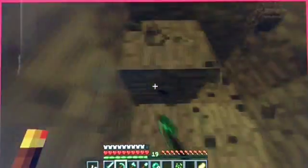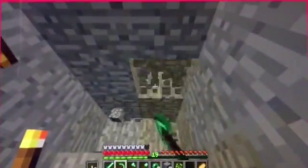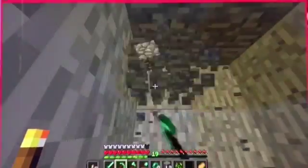Now I can just easily mine and place torches like a pro. This is going to be awesome mining. Time to place down a torch. This is awesome - I don't even have to switch slots now.